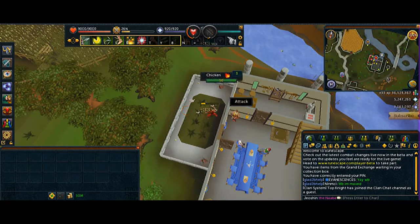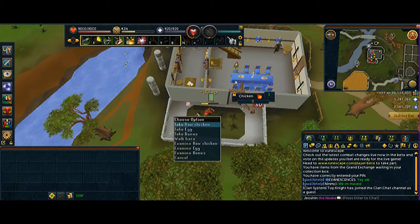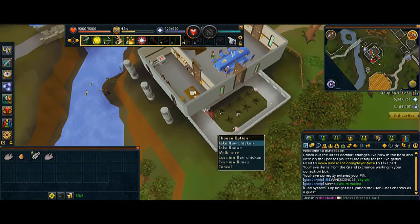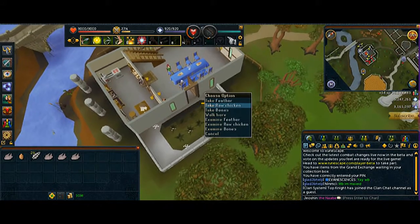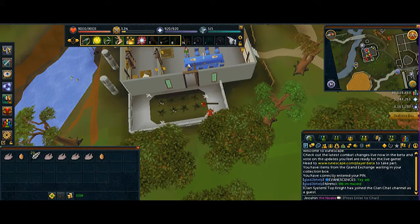Make sure you use ricochet. Kill the chickens and pick up raw chicken, eggs, and feathers. Make sure you pick up the eggs that are lying around.